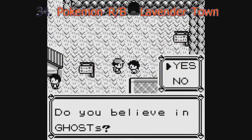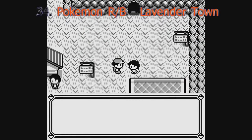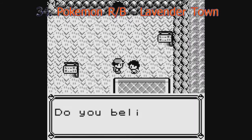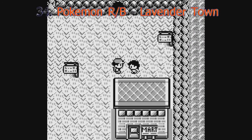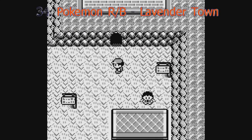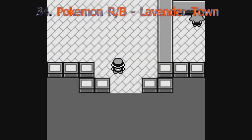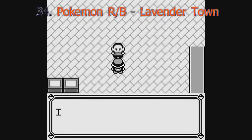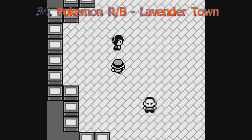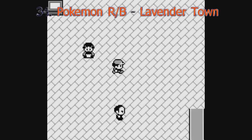We all know the story of Lavender Town — there's nothing I can tell you that you haven't already heard. Its music is rumored to make people self-harm. There's a corner in the map where Pokémon are buried, and according to lore, Team Rocket actually killed a Pokémon and her ghost haunts the town. Many ghosts haunt them, one of which being Cubone, whose face you cannot see — but according to the Pokédex, it wears the skull of its dead mother. Jesus.